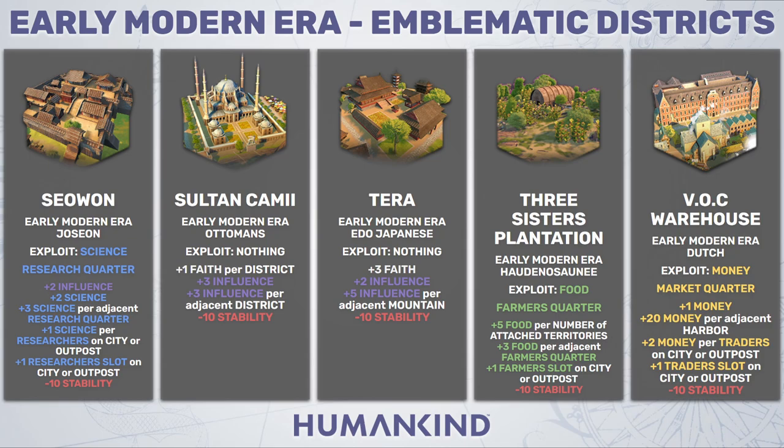For the Ottomans, we have the Sultan Kami — once again a faith building that exploits nothing. You gain plus 1 faith per district, plus 3 influence by default, plus 3 additional influence per adjacent district, and minus 10 stability. This is very similar to the Ming Grand Tea House, except here you're focused on faith per district instead of influence per district, though you still get quite a bit of influence just by building this district. It's probably best suited to be connected to garrisons, but other FIM-related basic quarters will lose out on adjacency bonuses if you attach this to them just for the 3 points of influence.